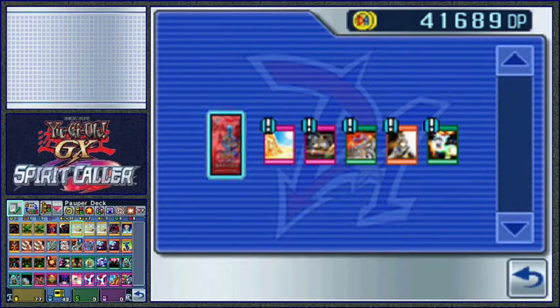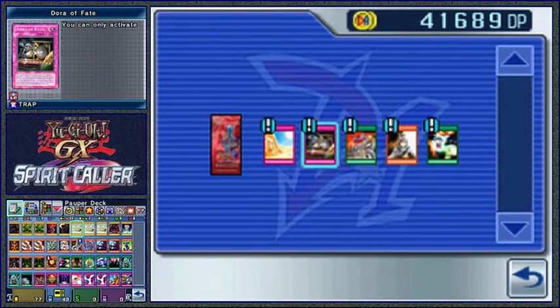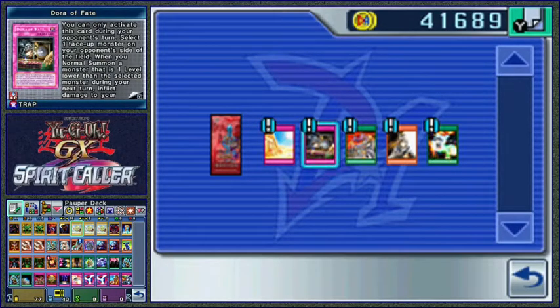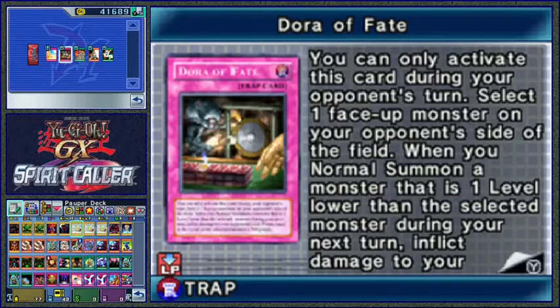This is the only pack of this type that we're allowed to open. We've got Desert Sunlight - all monsters inside the field are changed to defence. You can only activate this card during your opponent's turn. Not going to help, really. Let me swap these around so you can see the card I'm looking at better. Is that better? We'll try it.